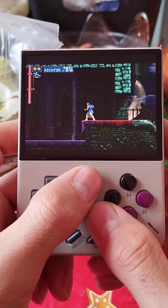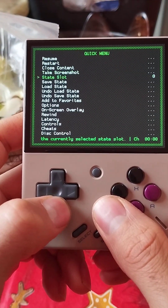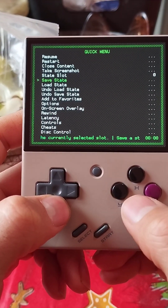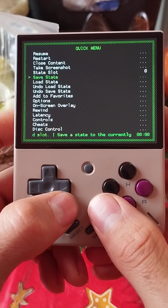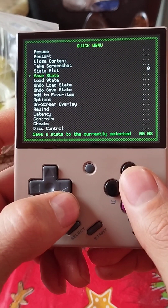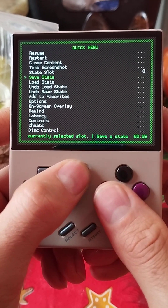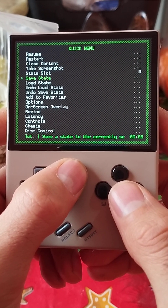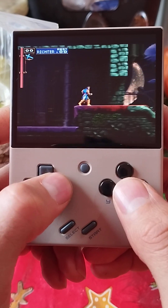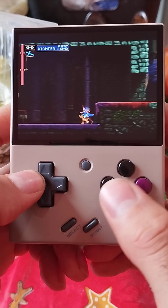So you can save your game just like that when you press the button and choose this one — save state — you can save it like that wherever you want. But I don't want to do that. I want to save my game where the game provides these options, you know.